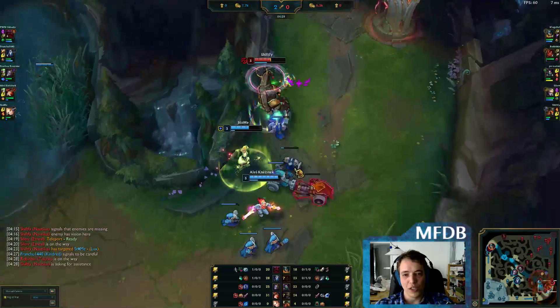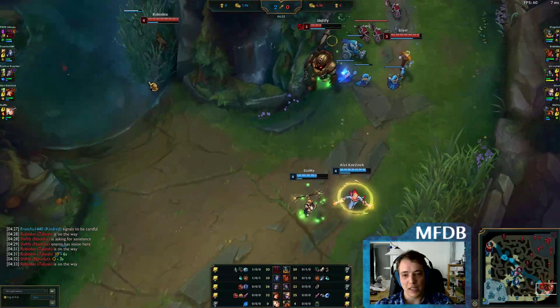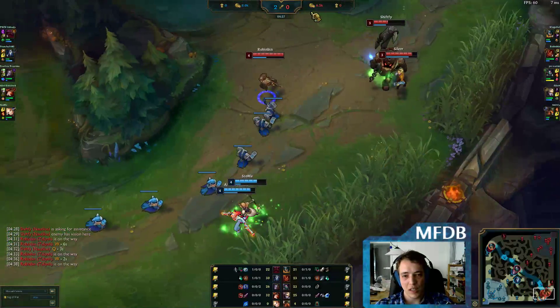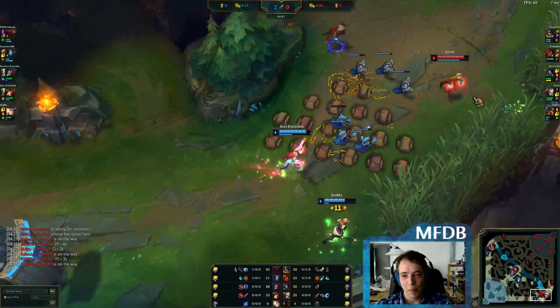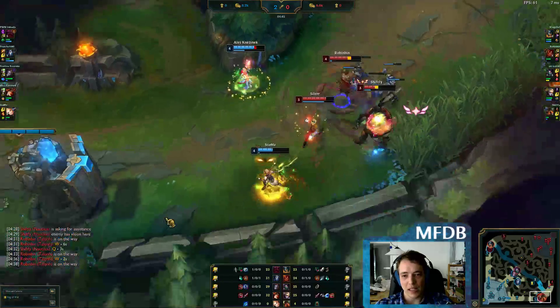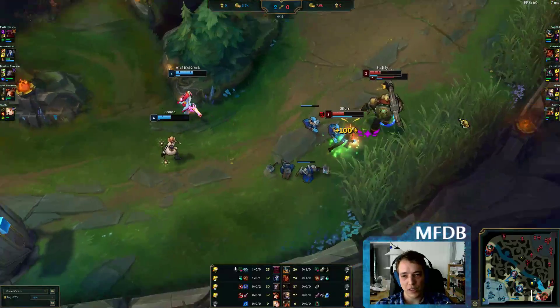Nautilus going 1v2 into the minion wave — that's obviously very bad, or it might be a bait. Yeah, they see it because of the Lux ward. Miss Fortune sidestepped the hook with her W movement speed boost. Ezreal teleported right back and Taliyah was on her way, so this was actually quite a nice bait. They got Miss Fortune's flash out of it.